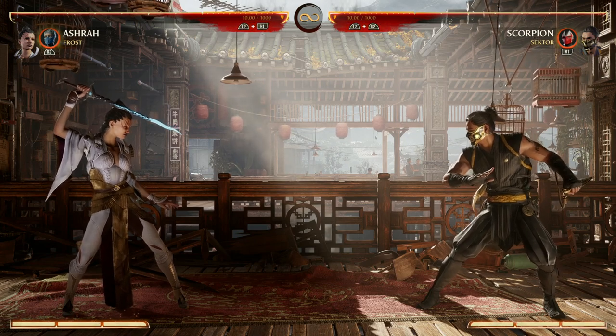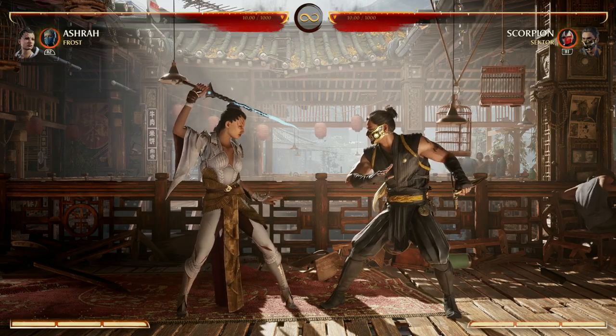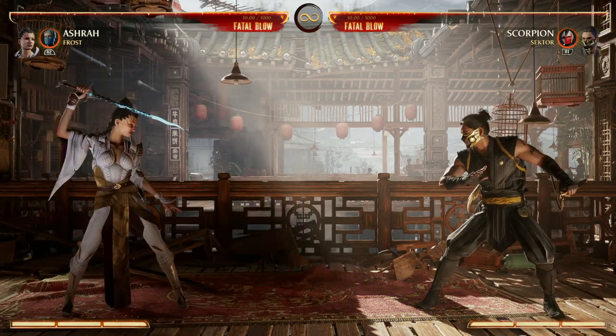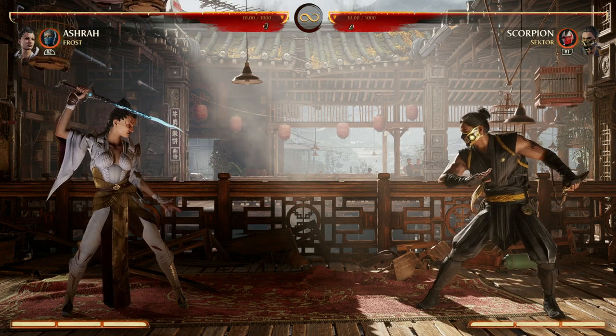First and foremost with Ashra, you want to get used to playing a stance character — not necessarily because her physical stance changes, but she has a light mode and a dark mode. Ashra's moves change depending on what mode you're in.